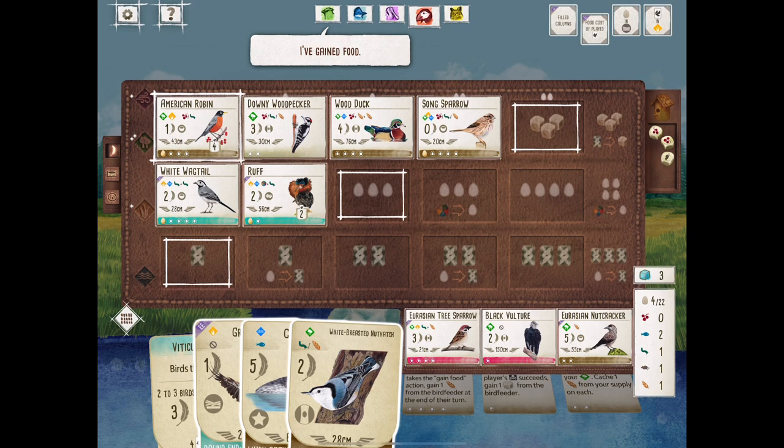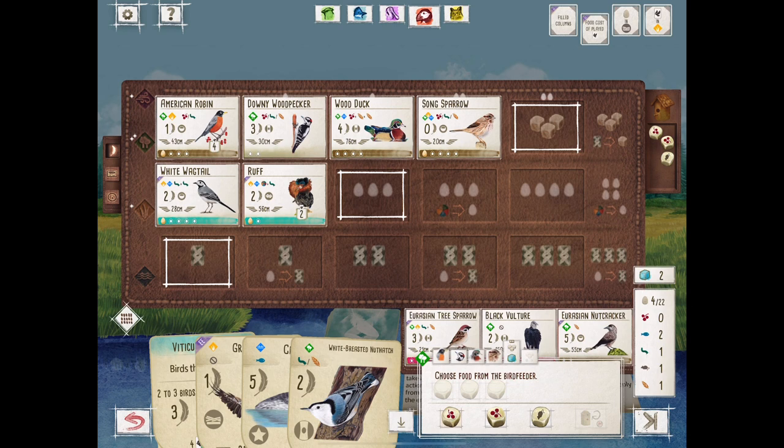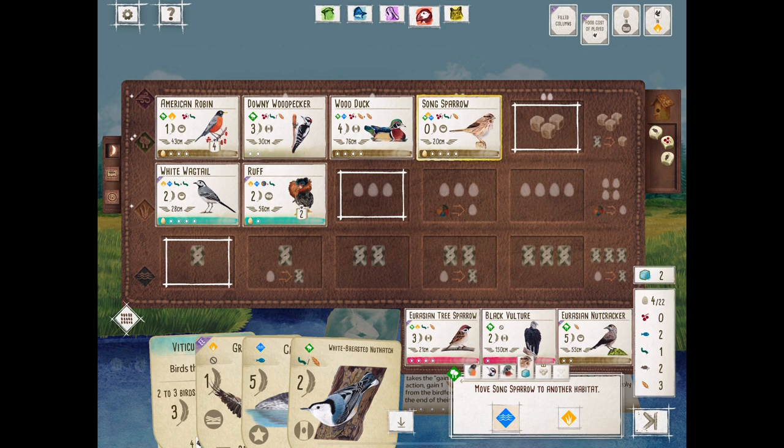I think we laid eggs last turn and moved that Song Sparrow back up in the grassland, so now we can gain more food from the bird feeder with three. We're getting seeds — I'm really thinking the Eurasian Nutcracker is the move here. Because we have a Robin at the front of this forest engine, which is nice. We can tuck and we can cache.